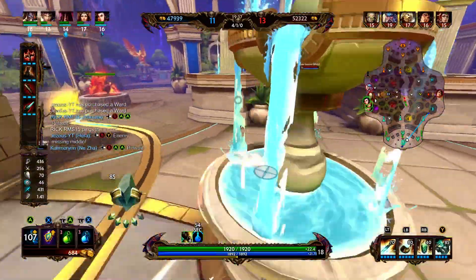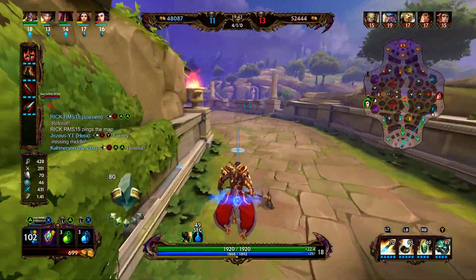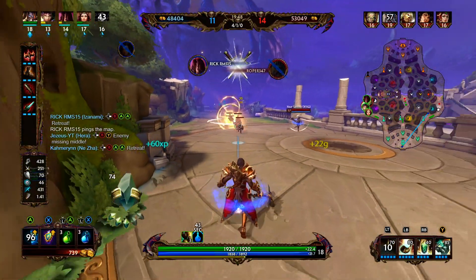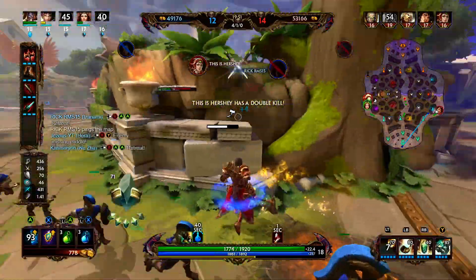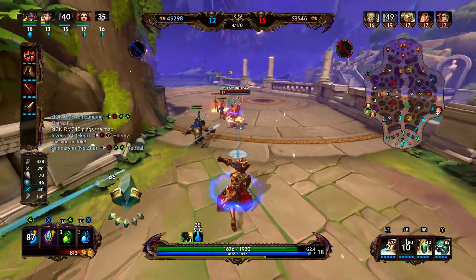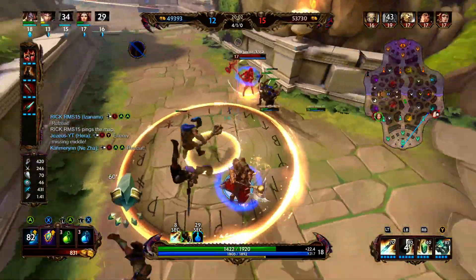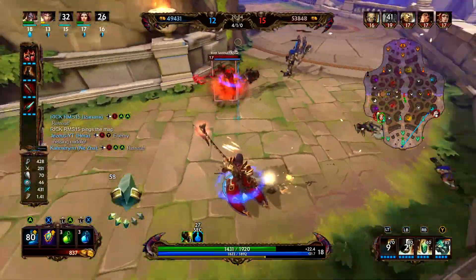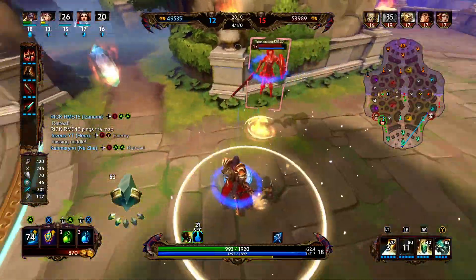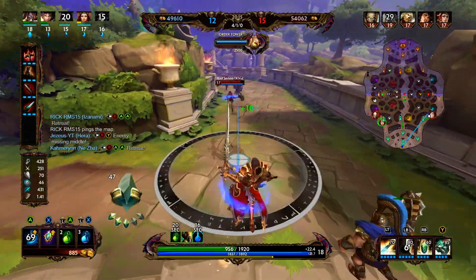Frostbound is an annoying item — if you get caught out, there's not much you can do to get away from it. Looks like the party's been in left lane almost all game, which is unfortunate. Whenever Thor rotated over, we were able to get a kill — I wish he'd make more rotations over. We're going to have to back because Frostbound Bologna is annoying.